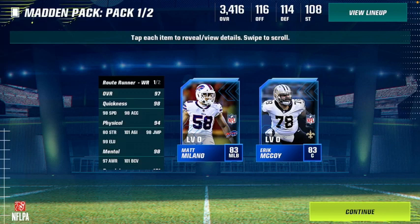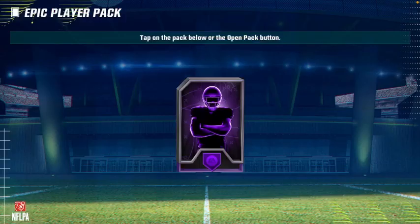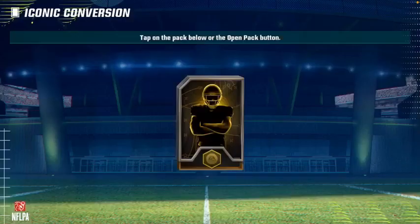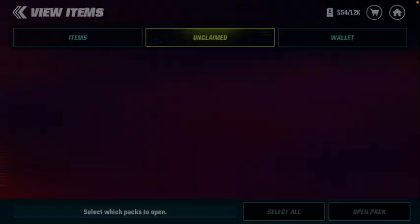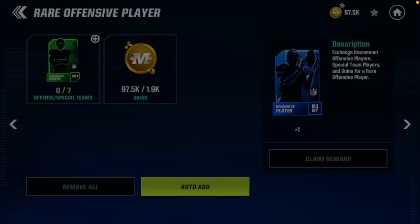We get Chris Godwin, Matt Milano, and Eric McCoy — Chris Godwin with 98 speed, give me that! Madden pack number two goes backwards: Michael Burton, James Connor, and Derek Carr — so we finally get a quarterback, not the one we want but I'll take it. Another epic player pack: Budda Baker — W's in the chat even though it's not a live stream. I'm hoping for Mark Andrews. Oh, Isaiah Simmons! He actually goes on the main squad — that's a nice upgrade. We also have his card from last year. And from a set I completed — DeVonta Smith.